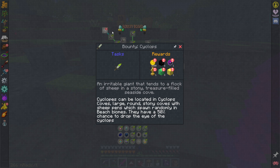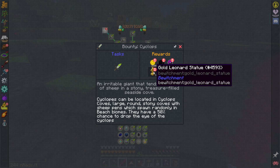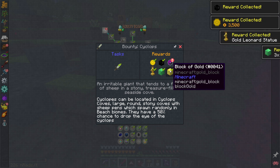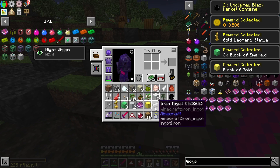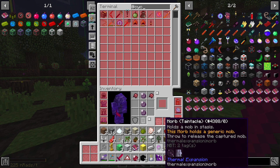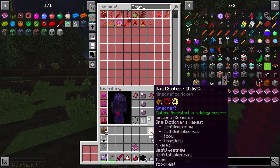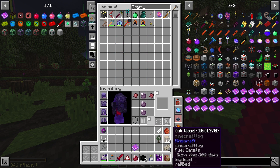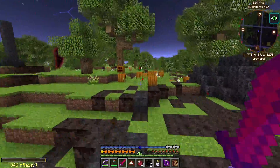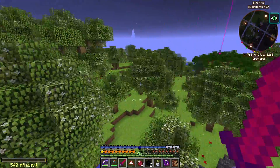We also had quests for him which we needed to get done. I'm really digging the exploration tab - the cyclops is described as 'an irritable giant that tends to a flock of sheep in a stony treasure-filled seaside cove.' I think I deserve two of those chests for the awful atrocity I just committed by killing that friendly cyclops. This is a tentacle - if you've never seen a tentacle before, it's hilarious. I want to save this one because we might be able to summon and farm them since tentacles drop special stuff from Thaumcraft.